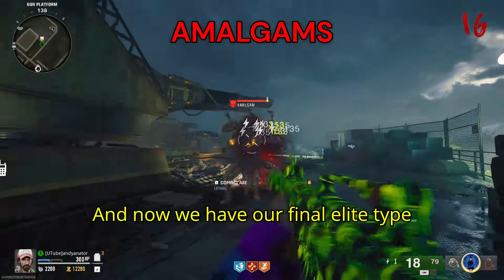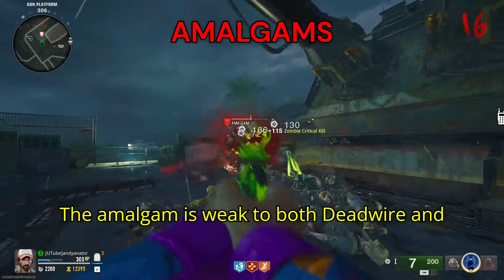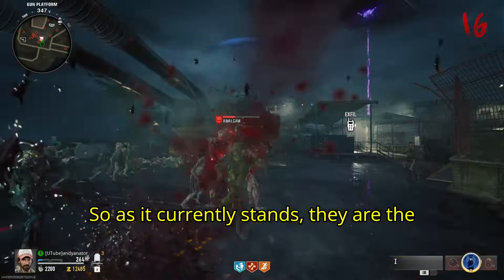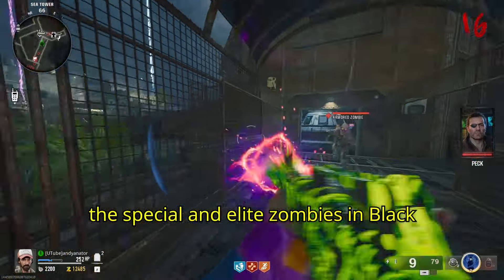And now we have our final elite type enemy, which is the Amalgam. The Amalgam is weak to both Deadwire and Black Ops 6's new ammo mod, Shadow Rift. So as it currently stands, those are the best ammo mods to get the best value on the special and elite zombies in Black Ops 6.